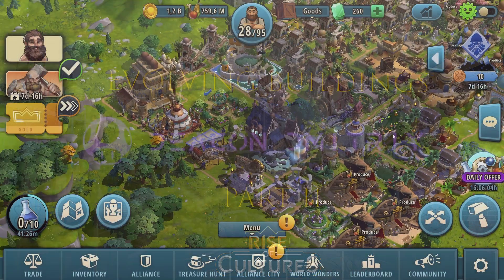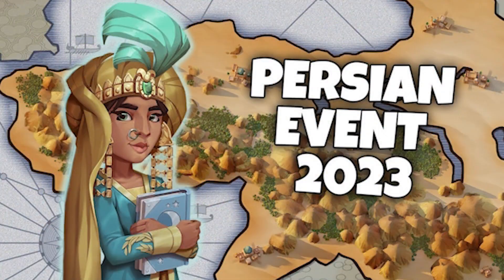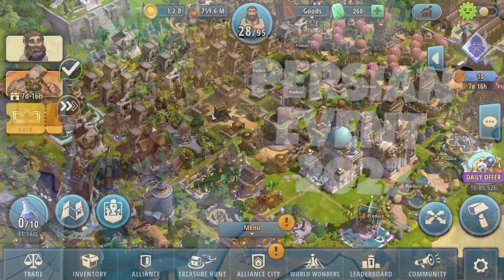The evolving building we're going to pick now is the Persian event buildings. The Persian event happened and we had two buildings to choose from, and we will have two buildings to choose from.